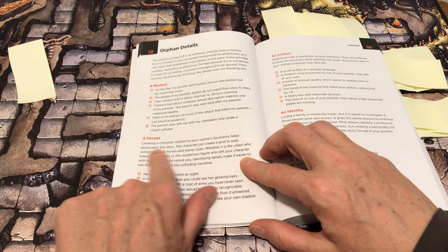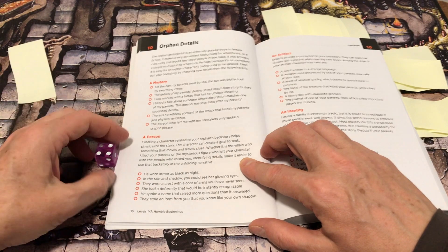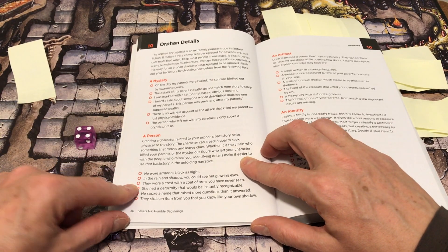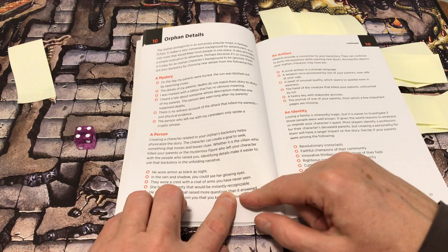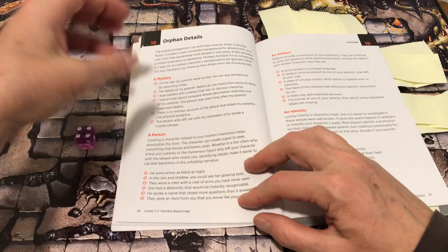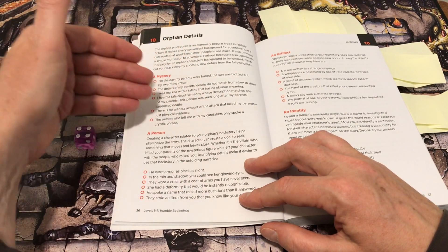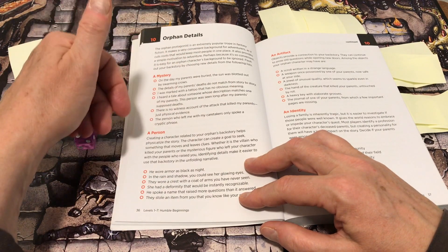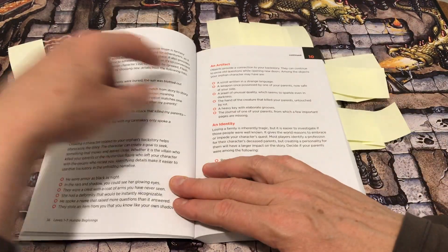This exercise also creates a character related to your orphan's backstory to help physicalize the story — for example, 'she had a deformity that would be instantly recognizable.' You could put this together and decide: is this the person who murdered my parents? Is this somebody who was a witness to that murder?